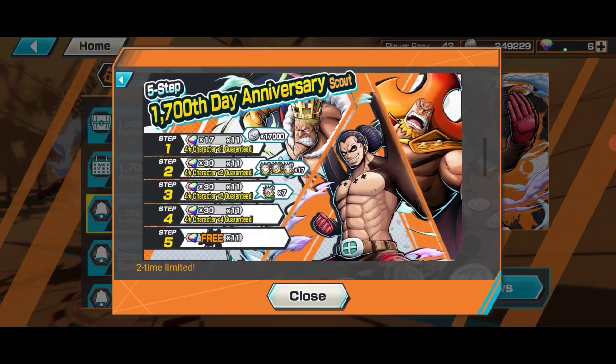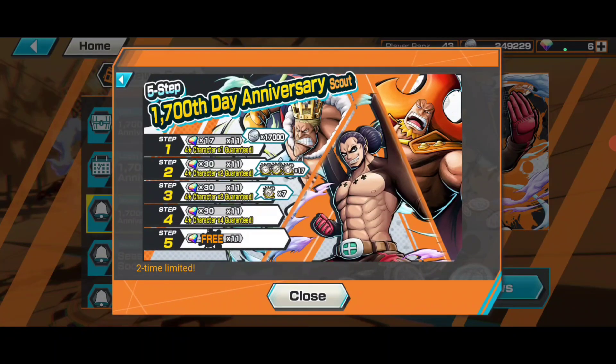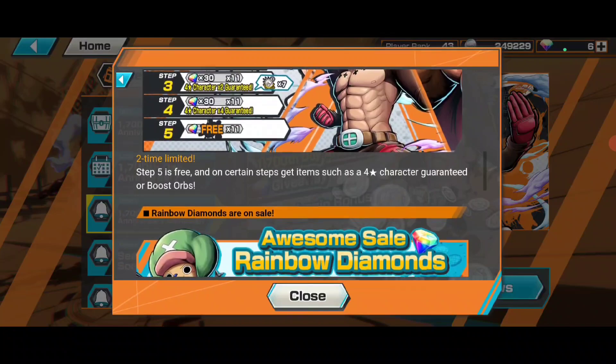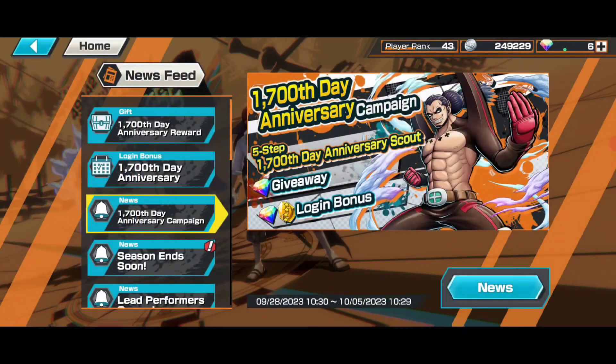We already talked about this banner — for 107 gems you're getting like six to eight nine four-star collectors and boost two orbs, and you're getting 17,000 bounty coins. This banner as a support banner is good. These collectors are usable, but let's see what other collectors are on this banner before saying more.